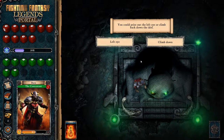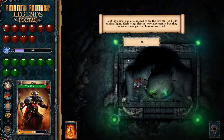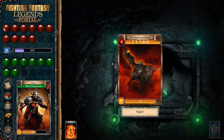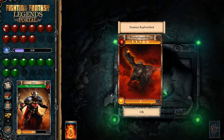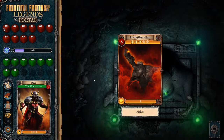You could prize the left eye or climb back down the idol. We may as well give it a shot - left eye. As you touch the emerald eye of the idol, you hear a creaking sound below you. That'll be the stuffed birds coming to life. Looking down, you are shocked to see the two stuffed birds taking flight. Their wings flap in jerky movements, but they are soon above you and look set to attack. Fight these flying guardians one at a time, but roll two fewer skill dice because of your restricted position. Can I use my healing potion now? Yes - my stamina is back up to its full amount.